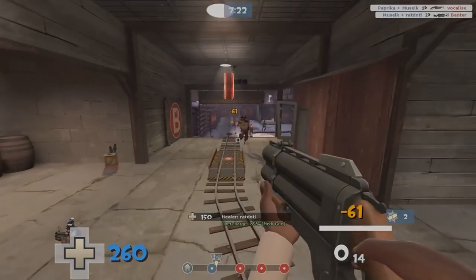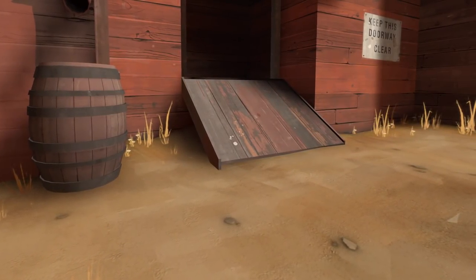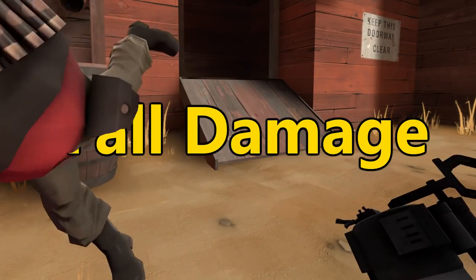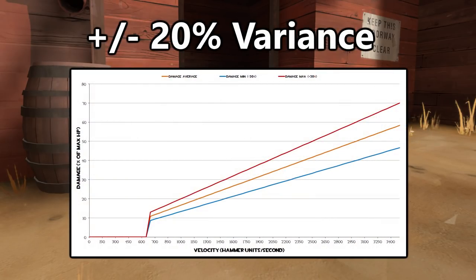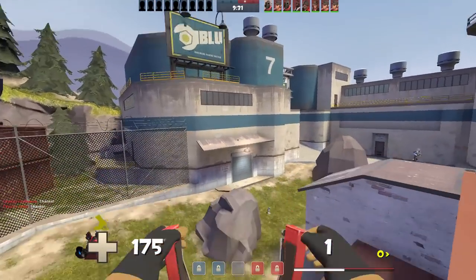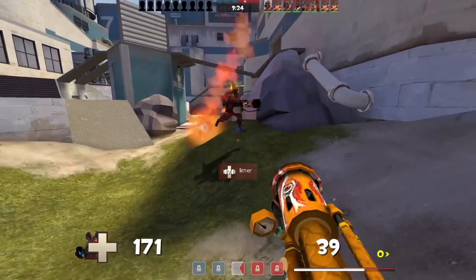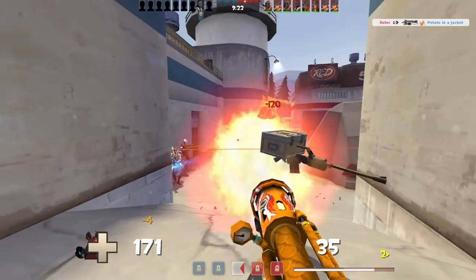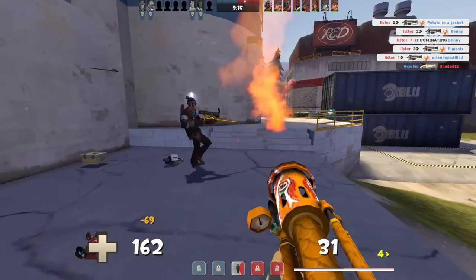Since then, random damage spread has been largely forgotten — well, not entirely. There's still one part of the game today with RDS, and that's fall damage, which apparently has a ±20% random variance. This doesn't really have an effect on gameplay, and most of you probably didn't even know this until now. Other than that, RDS has effectively been removed from the game since 2015. Random crits may be a divisive topic, but I think most of us can agree that having random crits and RDS in the game would make gameplay too luck-based.